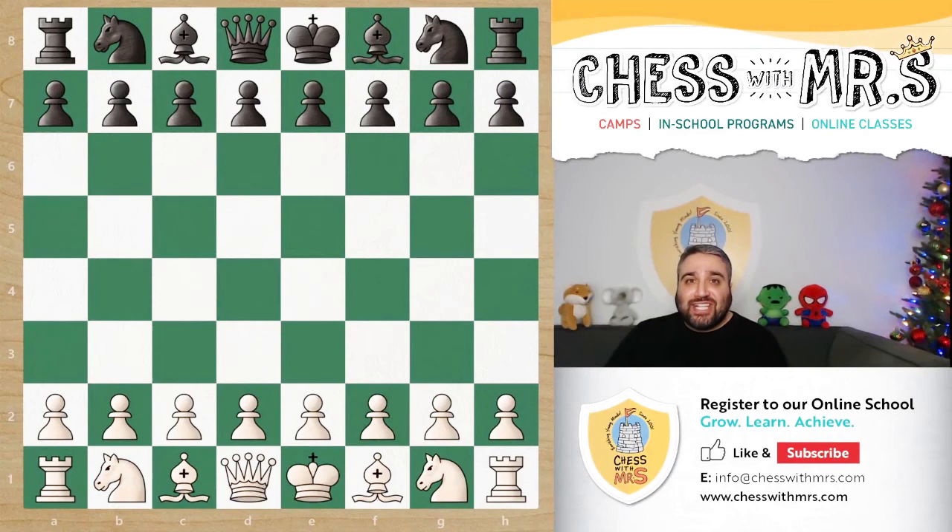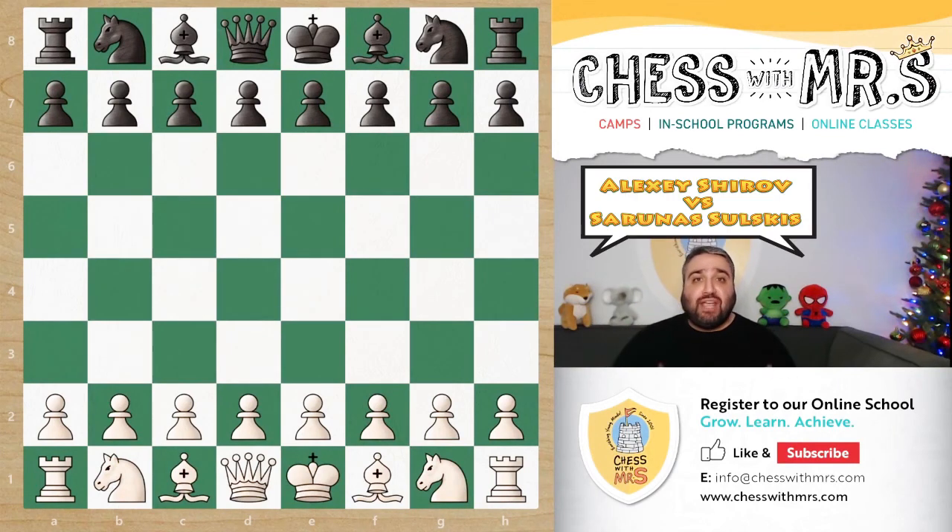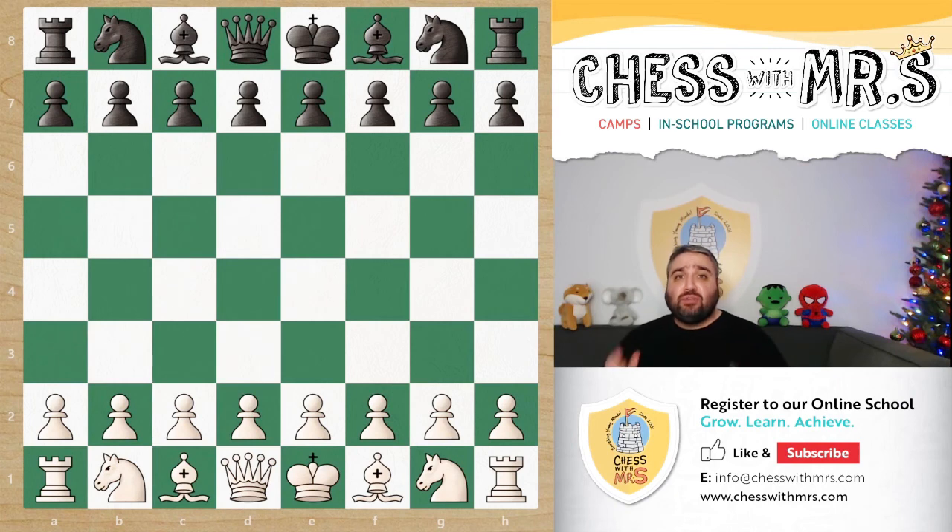Today's lesson is a game between Alexei Shirov, who was playing for the white pieces, and his opponent Saranis Solskis, who was playing for black. Both players are grandmasters. This game was played in 2014 and it was a fried liver attack game, which is always super aggressive, hyper tactical, and tons of fun.